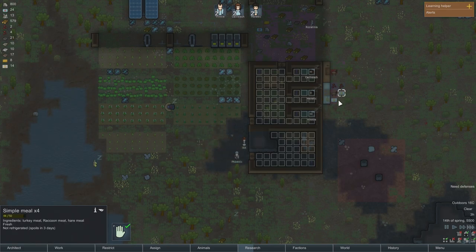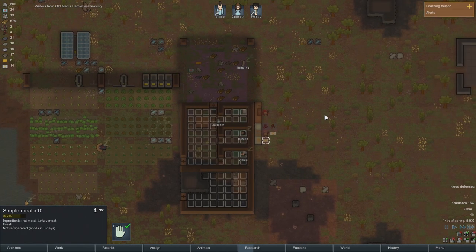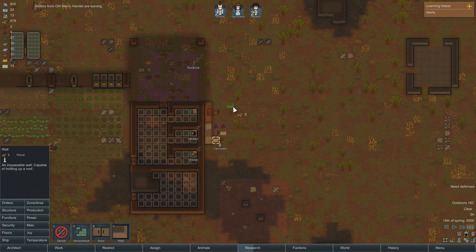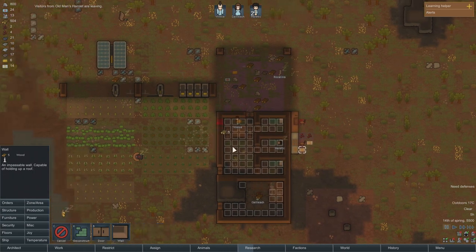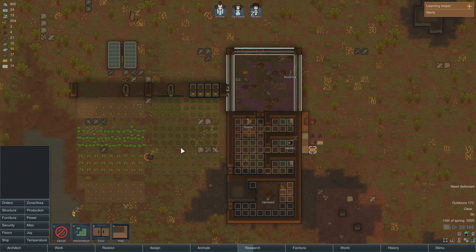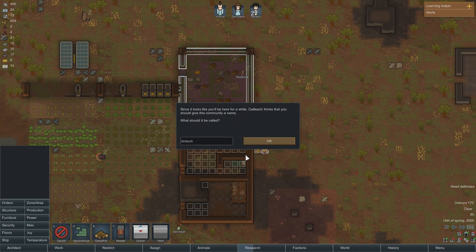We're doing okay for food but could certainly be better — we've only got 14. We need to set up a freezer, and I think that's going to be our next big objective building-wise. We usually want to keep it close to the table so people will go and get a fresh meal. So let's just turn this area into a freezer and throw in one of our coolers. Once that's installed, it should keep the place pretty cool.